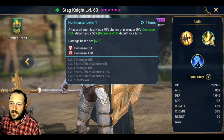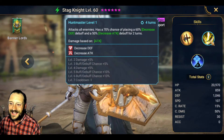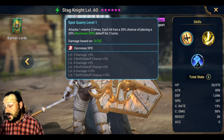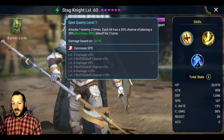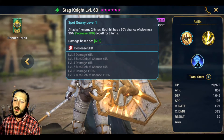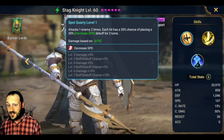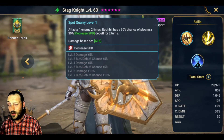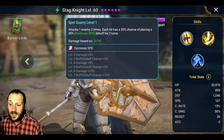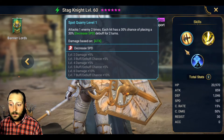Stag Knight is best known for his A2: hits all enemies, 70% chance to place 60% decrease defense and 50% decrease attack for two turns. His A1 is a two-hitter with a 30% chance of landing decrease speed on each hit. I still use him in Fire Knight all the way up into stage 25 dungeons, and you can use him in Doom Tower — he's all over the place. He is still a solid champion and a very viable option moving into the later stages of the game.